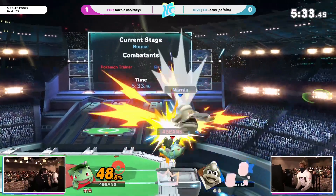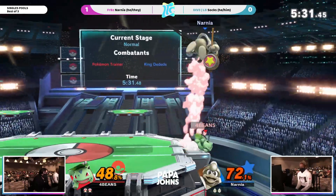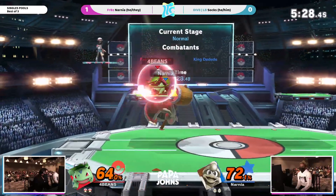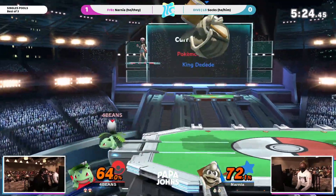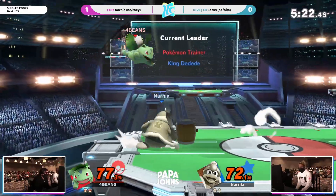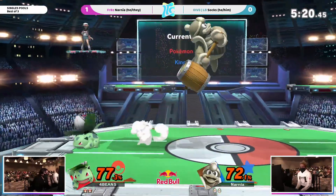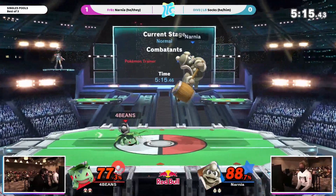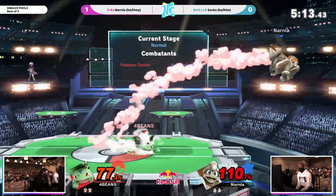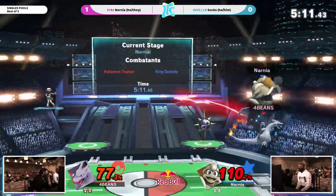Trying to catch the jump — spring has sprung. And guess who has the lead now? Sox is trying to close the distance to make those opportunities come through a little bit more. But Narnia has paid attention to that, and the command grab — the neutral B — is getting a lot of usage.